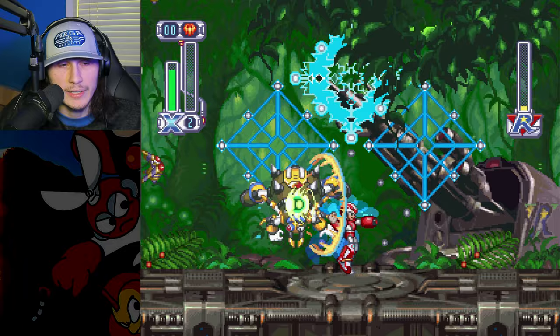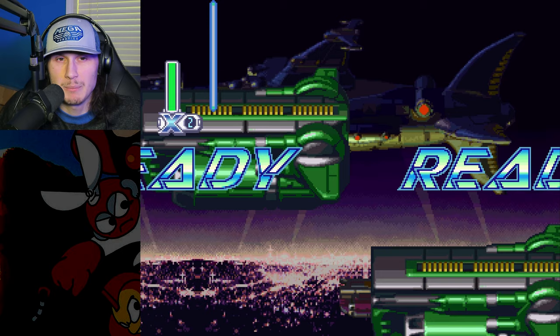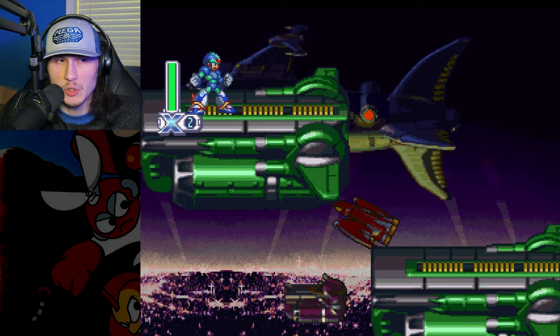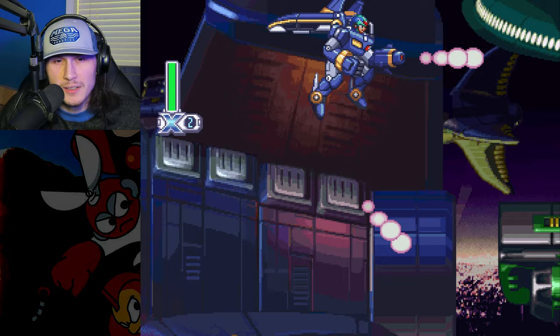Next up we have Storm Owl — or as I like to call him, nerdy Storm Eagle. Owls are cool in real life but this guy specifically... I don't know. We get the riot armor, meaning we're not going to hear those sound effects. We got another heart tank — that's two, we got six remaining. There's another upgrade in this stage but we might see some invincibility frame shenanigans.